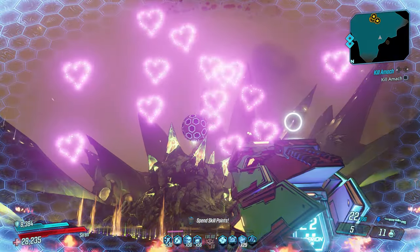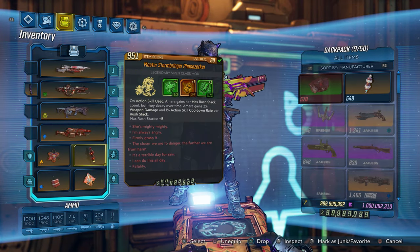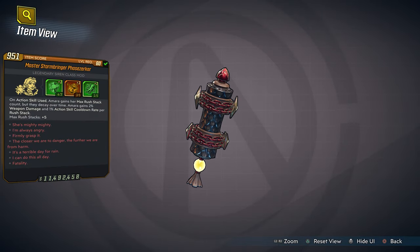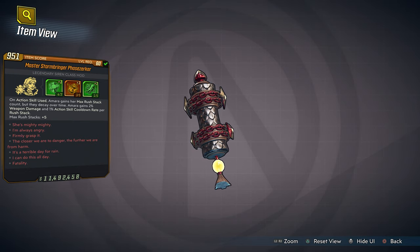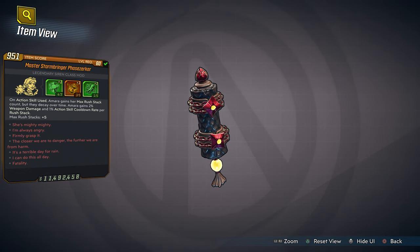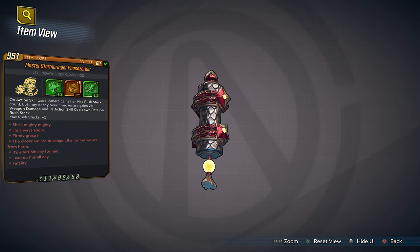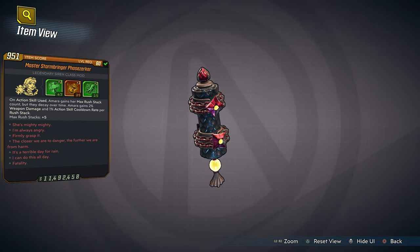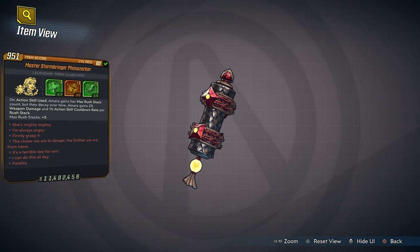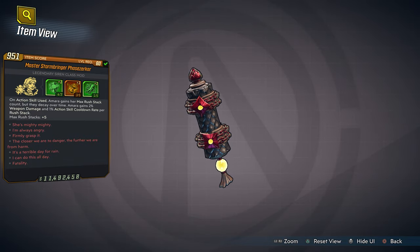First up is Amara the Siren. Amara is very amazing at what she can do with her magic powers. This class mod is called the Master Storm Bringer Phase Zerker and it's totally incredible. All those red texts you see are actual class mods built into this class mod on top of the Phase Zerker, to give her the ultimate true power of what a Siren can do in Borderlands 3.